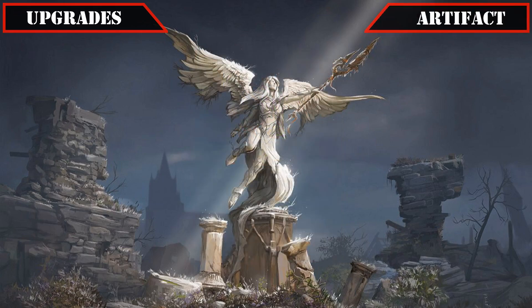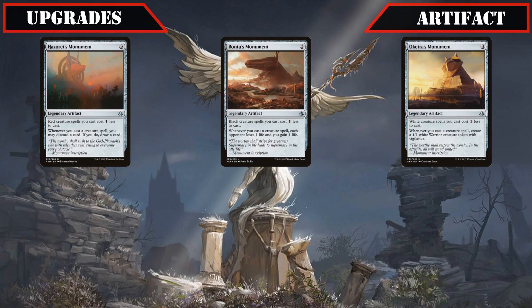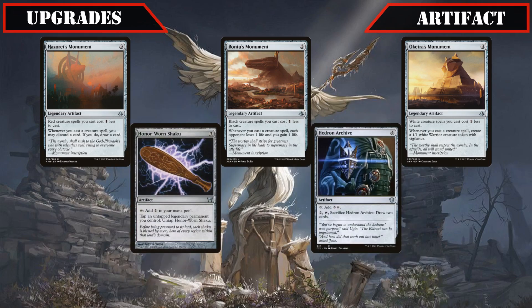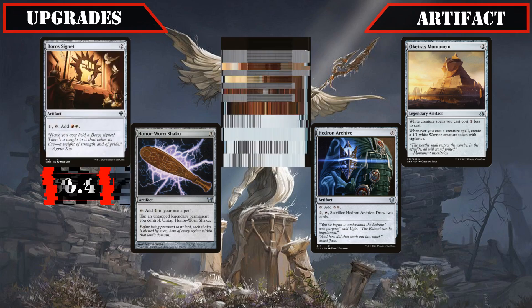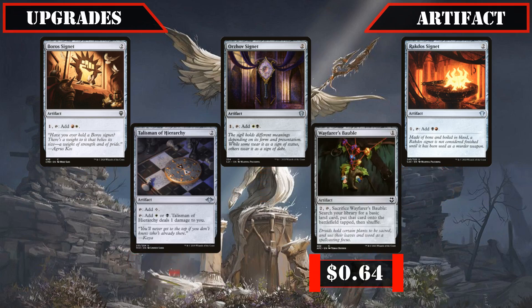Our artifacts however will see a decent number of changes, starting with Hazoret's Monument, Bontu's Monument, and Oketra's Monument all being cut — being solid cards individually but finding superior homes in more dedicated builds — along with Honor-Worn Shaku and Hedron Archive, whose colorless mana production doesn't help us too much in our 3-color build. Replacing them all are the Boros Signet, Orzhov Signet, Rakdos Signet, Talisman of Hierarchy, and Wayfarer's Bauble, all of which speed up our early game ramp and fixing to considerably boost the deck's consistency.